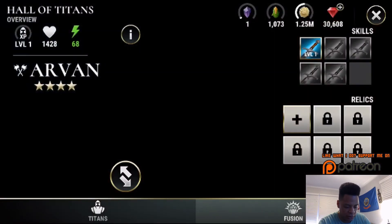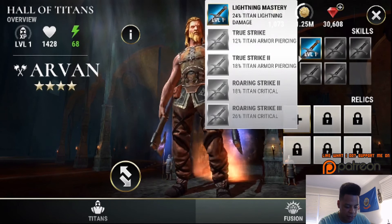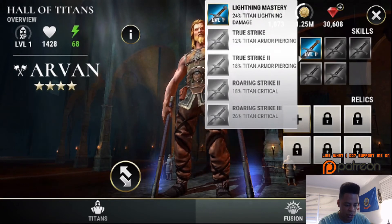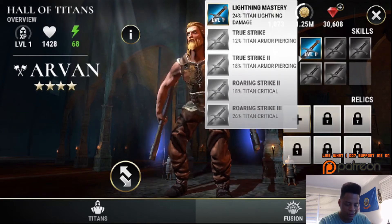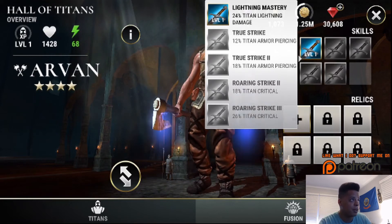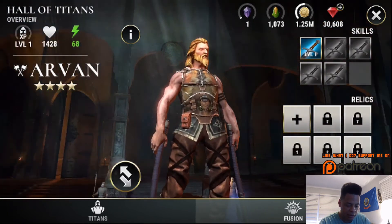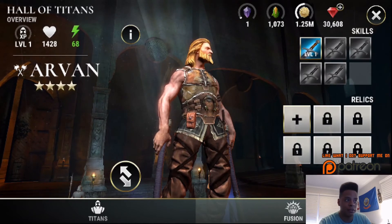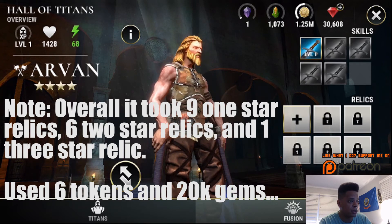Let's select him and look at what skills we got. We've got Lightning Mastery 24, Titan Lightning Damage True Strike, Titan Armor-Piercing True Strike 2, Titan Armor-Piercing Roaring Strike 2, Titan Critical, and Roaring Strike 3 Titan Critical. Not gonna lie, that is beast. I'm very, very happy with that Arvin, and I hope you guys got pretty good skills on your Arvin too.